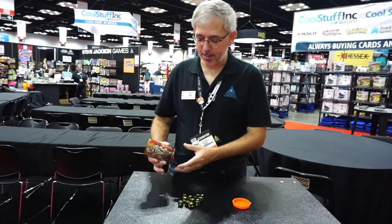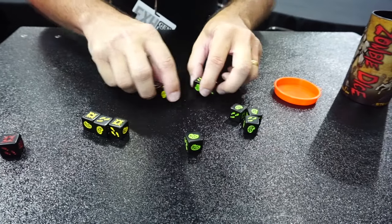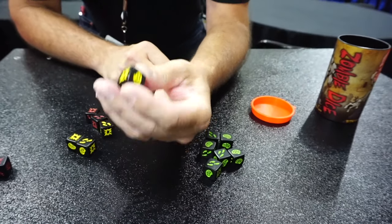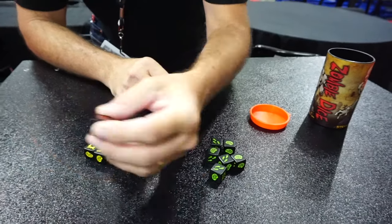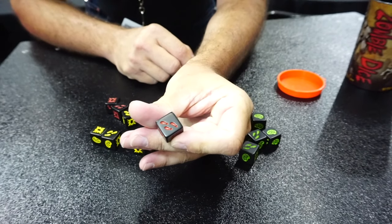There are 13 dice in the cup. You've got green dice, yellow dice, and red dice. The green dice — there are more of them — and they have more brains than shotguns, and a couple of runaways. Yellow dice are even odds: two brains, two shotguns, two runaways. Then you've got the red dice, which are the opposite of the green dice: three shotguns, one brain, two runaways.